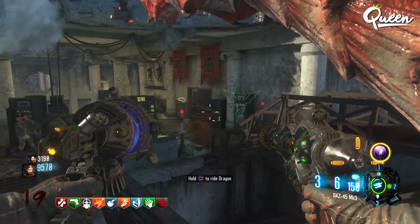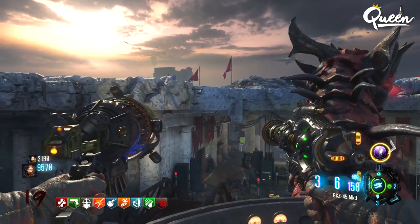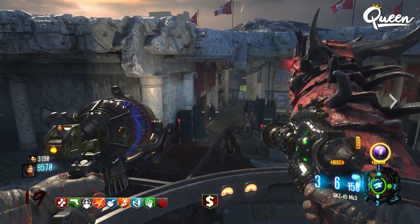The next thing you want to do is have this dragon available to ride. You don't want to take the shortcut — you actually want to ride the dragon all the way over to pack-a-punch. Have the player that has the ray guns get on the dragon and ride all the way over to the pack-a-punch building.